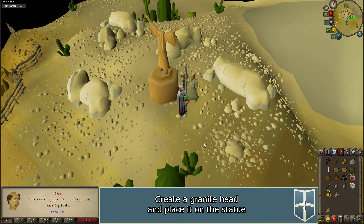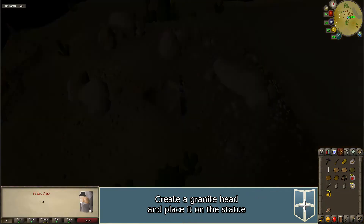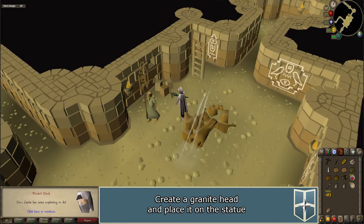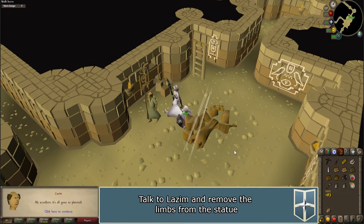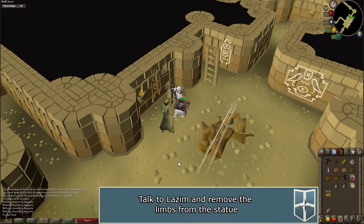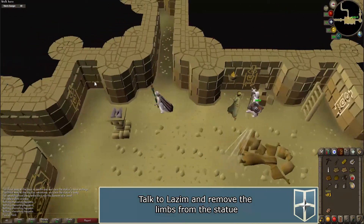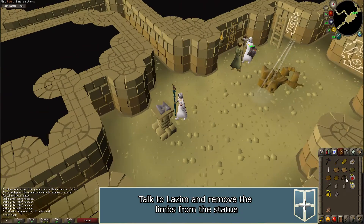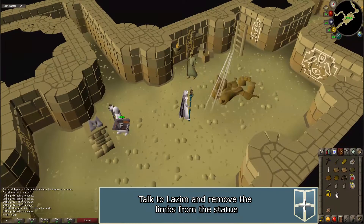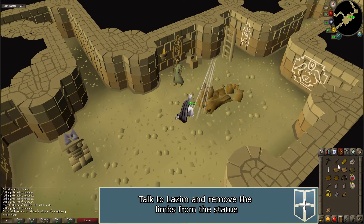Use the head on the statue and a cutscene will occur — you, the statue, and Lazim will fall through the floor and the statue will break. Talk to Lazim, then walk to the south and pick up the M sigil on the pedestal. Use your chisel on the broken statue to remove the stone arm right, stone arm left, stone leg right, and stone leg left.